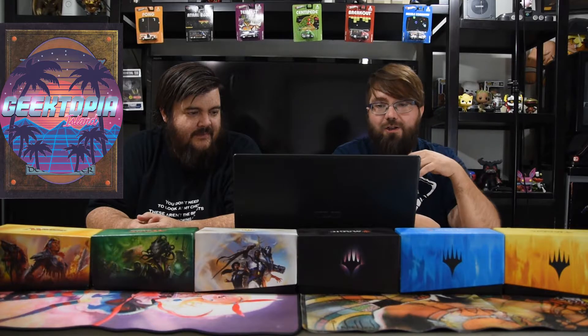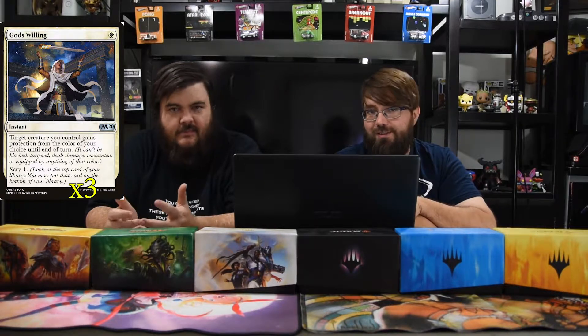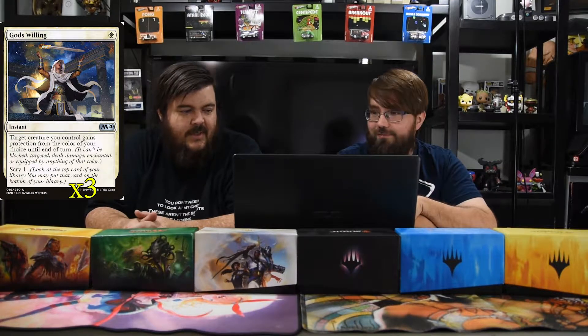Now for the spells. Since you're making enchantments cost less, you might as well have protection: God's Willing, one white instant. Target creature you control gains protection from the color of your choice until end of turn, and you get to scry one. It's ridiculously good, and it'll pretty much always be used if we're playing white.